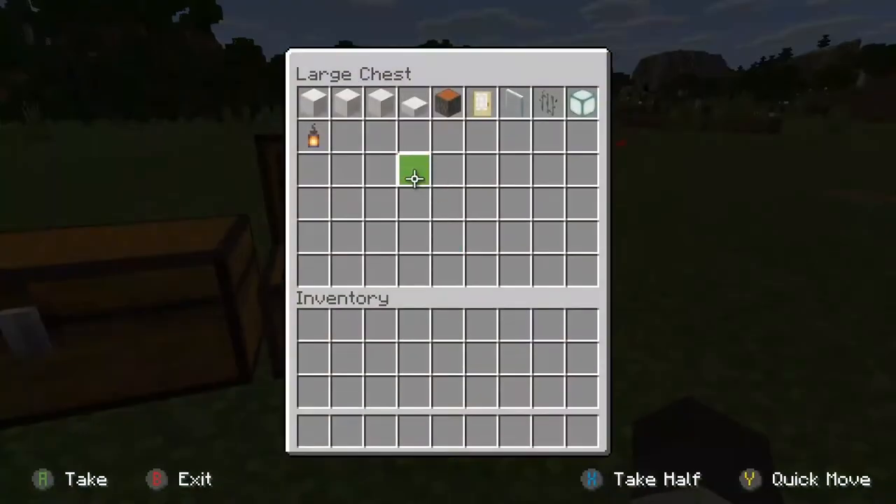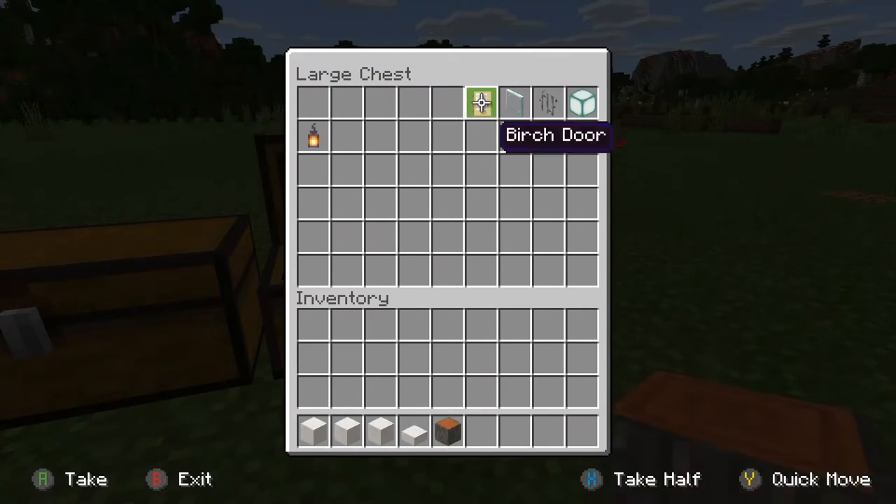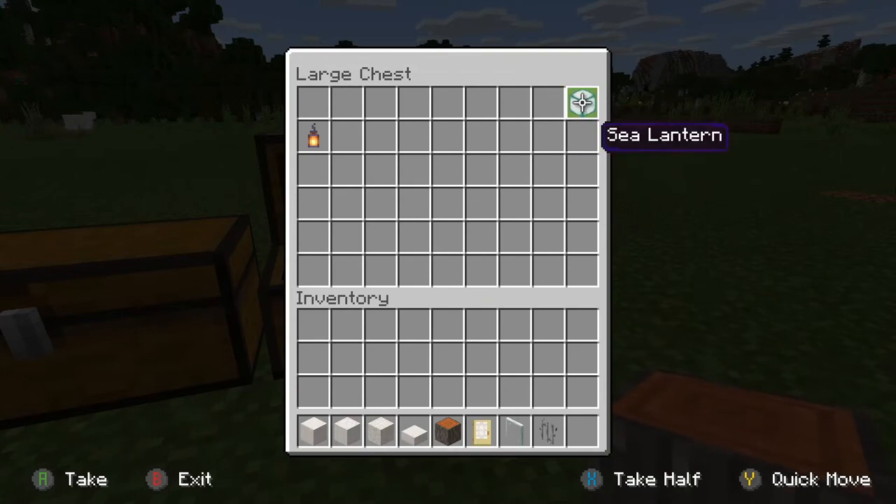The first things you are going to need are blocks of quartz, pillar quartz blocks, chiseled quartz blocks, quartz slabs, acacia logs, birch doors, glass panes, iron bars, sea lanterns, and lanterns.